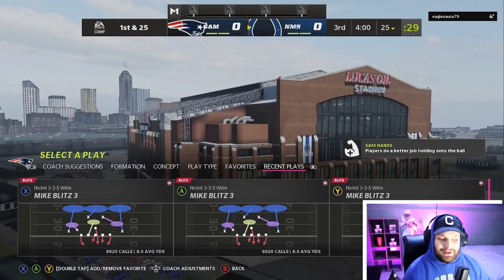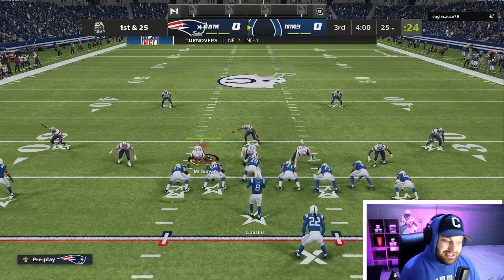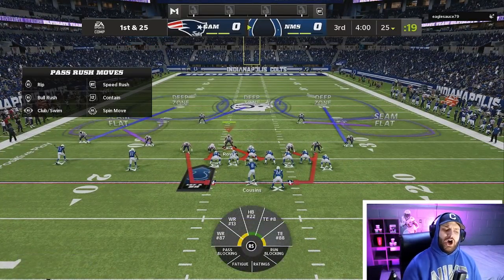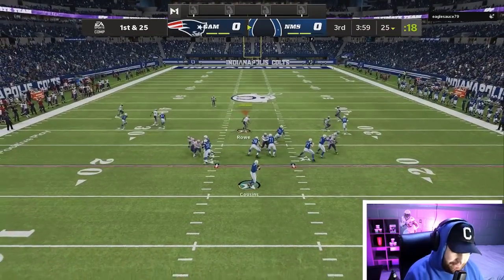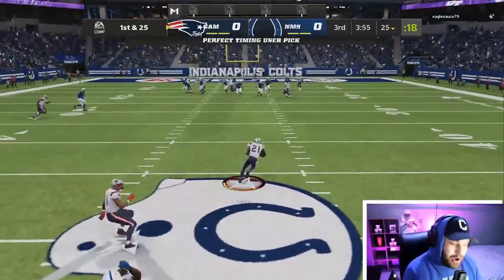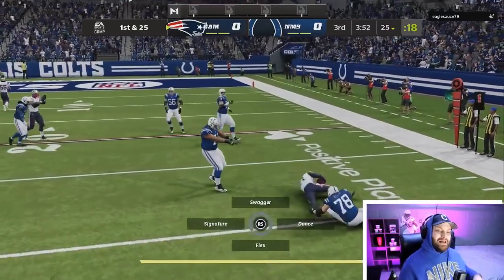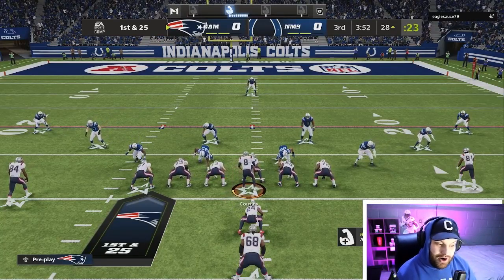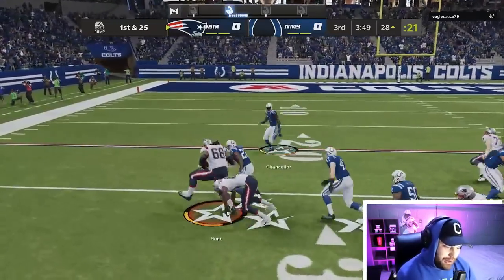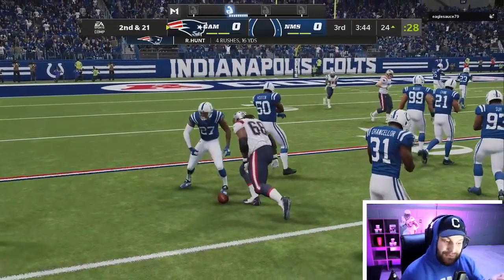It looks like we're starting our first game on defense — we want to get on offense as fast as possible to use Robert Hunt. We are playing house rules, so if you're wondering why it's first and 25, that's why. He throws it right to Adrian Phillips. We run to the outside on a stretch — look how big Robert Hunt is compared to Marshawn Lynch in the backfield. Not a bad first play at all, only four yards, but he fought for those four yards.